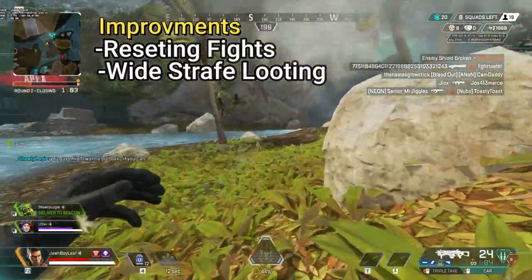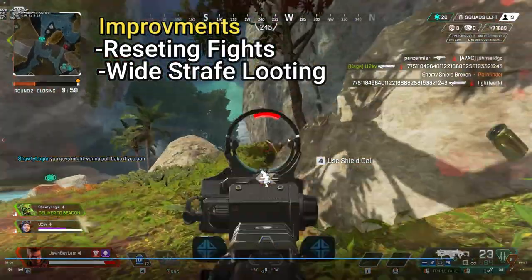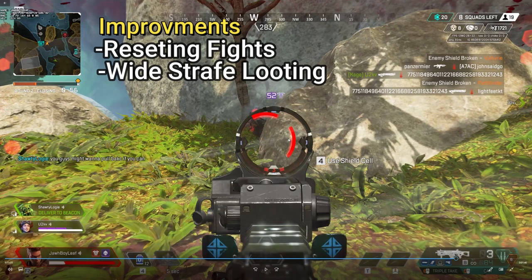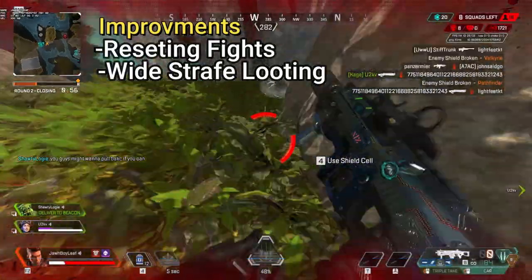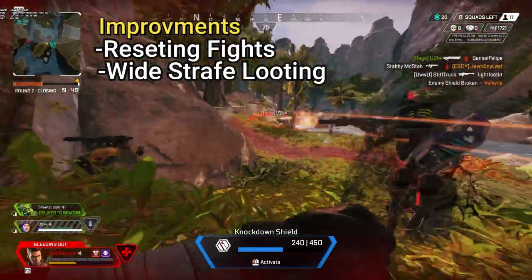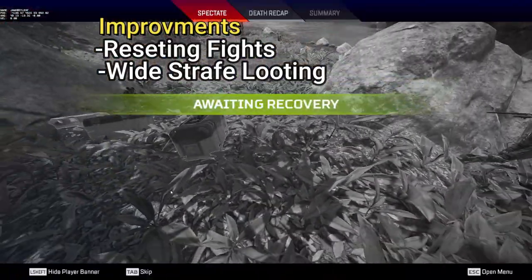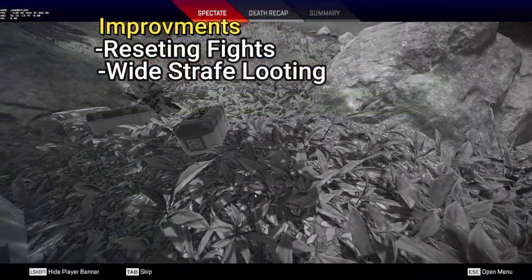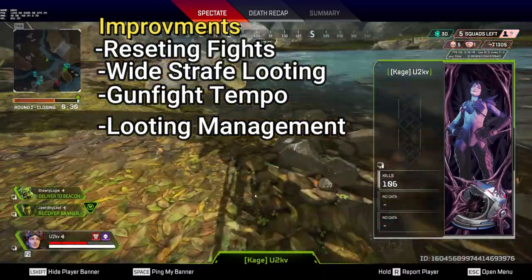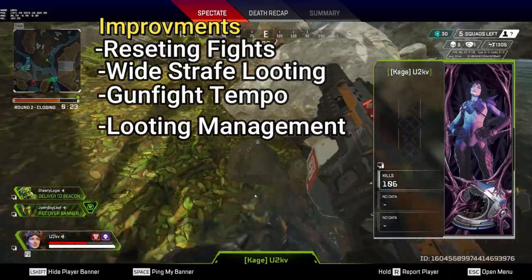So what we learned today: know when to reset fights, which was the big lesson from watching this last sequence. Make sure that when you're looting on PC you move wider left and right instead of just quickly wiggling. And from the first fight, make sure you know the tempo — know when you can actually loot and get more armor or ammo instead of just doing the armor swap. Those are three important things we learned.